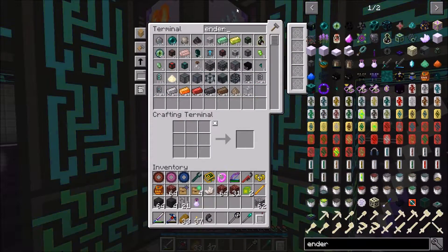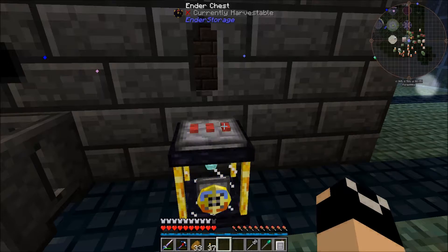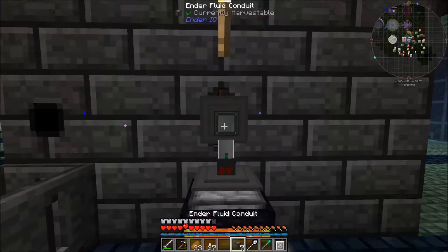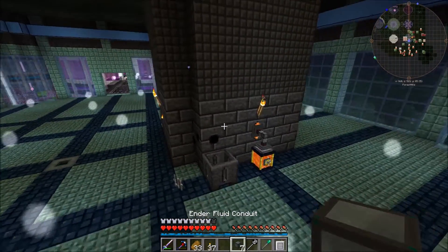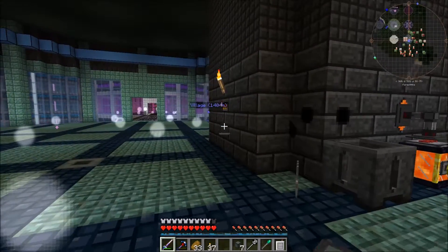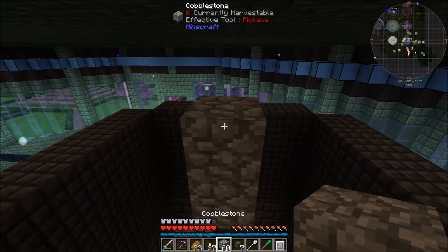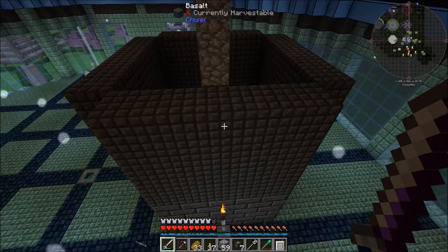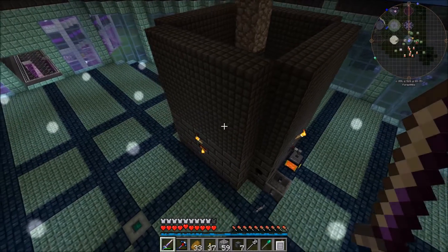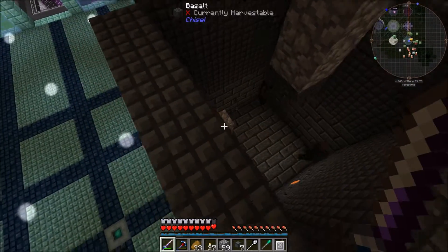Let's grab an ender tank and set it up to red-red-red so it always has lava. We'll plug this up to extract. Then I want to set up an ender fluid conduit. I'll probably change this smeltery up to glass eventually, and the basalt may change too — the blocks we're using are subject to change, but we'll see.